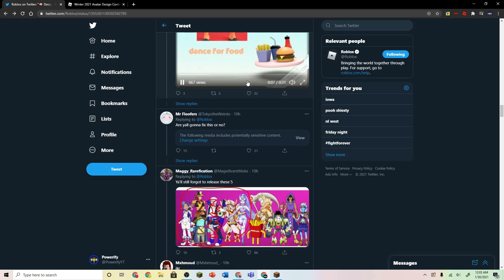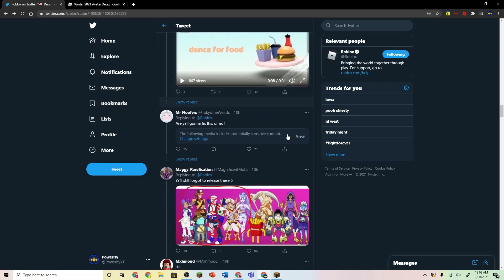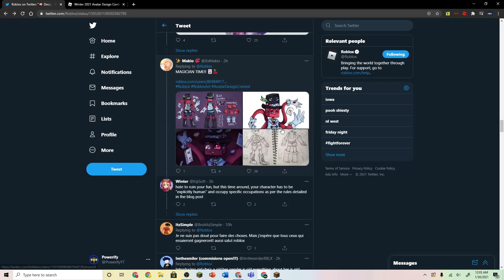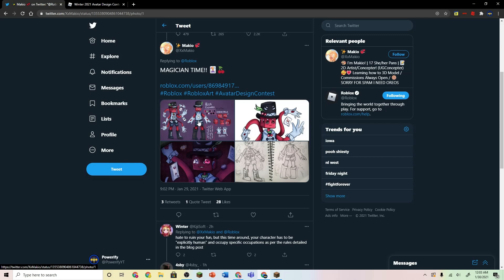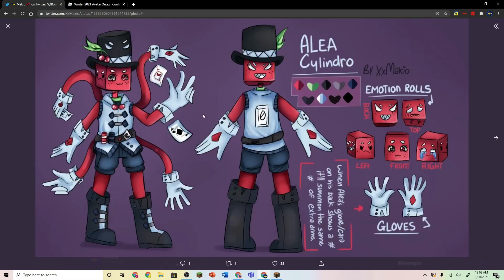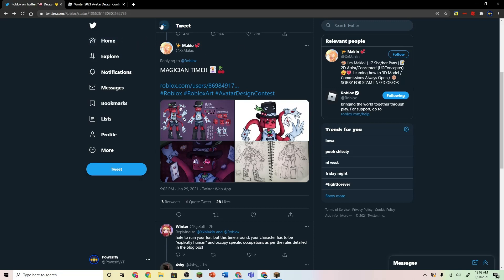This guy just posted the Grubhub ad. Okay, that was a mistake. Magician time — what is this? Oh, that one's actually pretty cool. I like the top hat. The top hat looks really nice. If they made this as an official Roblox item, I would definitely buy it for the top hat. That top hat is pretty cool.